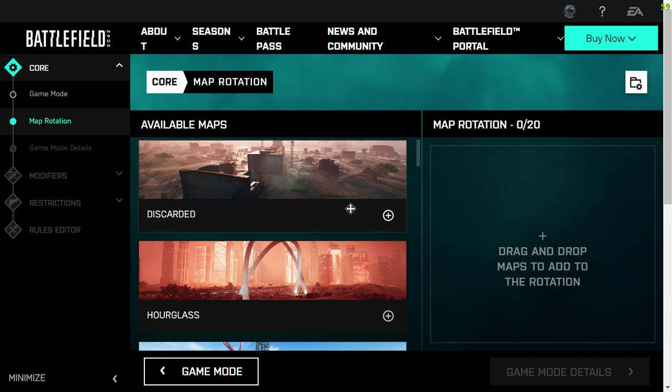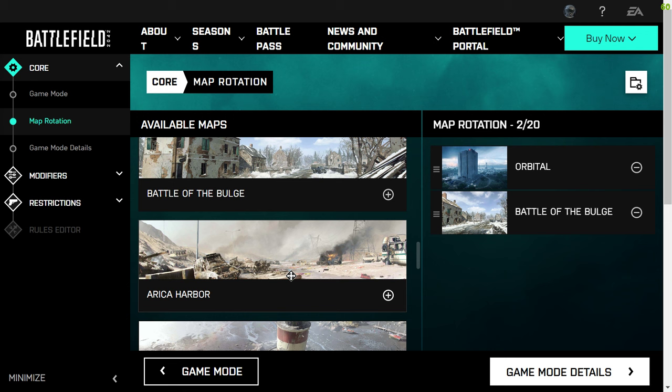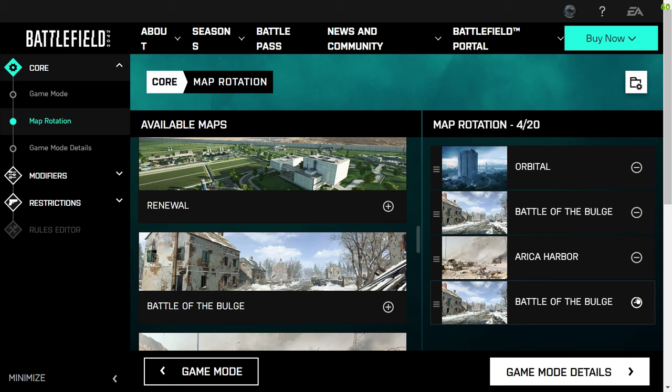For the purpose of this video, let's say we want to go with Orbital, then Battle of the Bulge, then Arica Harbour. Battle of the Bulge is a 1942 map and Orbital is 2042 — the maps don't have to be tied to a particular game. We can also repeat maps in the rotation, so you could have Orbital, Battle of the Bulge, Arica Harbour, then back to Battle of the Bulge. And when you're in-game with admin privileges, you can also go into the options menu and jump to the next map.